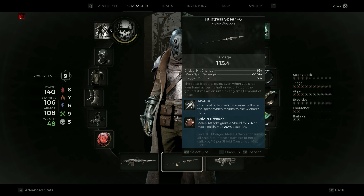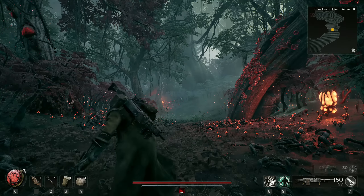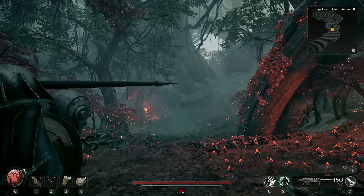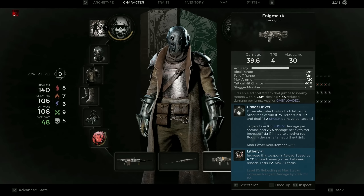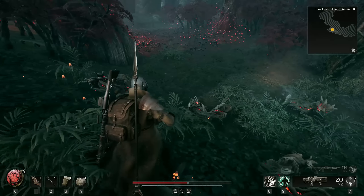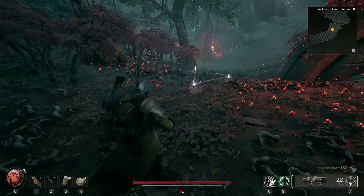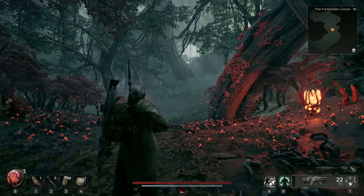The melee weapon I'm using is the Huntress Spear, which you can obtain in the Fey world. It has a ranged throw option that is pretty strong and can be used to preserve ammunition when you're able to open the fight — it one-shots most minor enemies and deals devastating damage if you hit a weak spot. As a handgun I'm using the Enigma, which you can obtain pretty early once you reach the level. As seen before, this weapon is pretty ridiculous against groups — it fires little rods that connect, and any enemy that walks into this area will be shocked. It is a fantastic weapon to clear out packs.